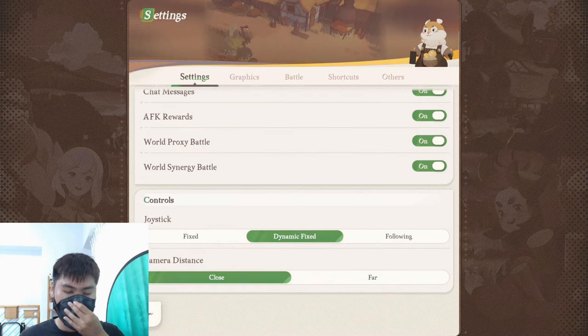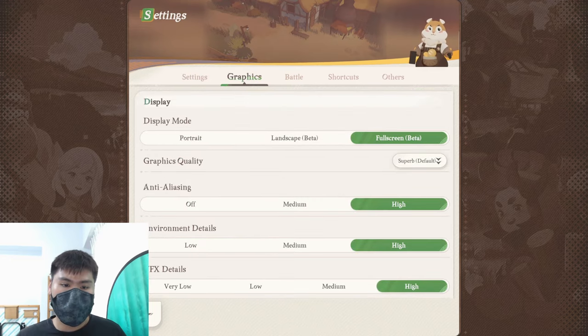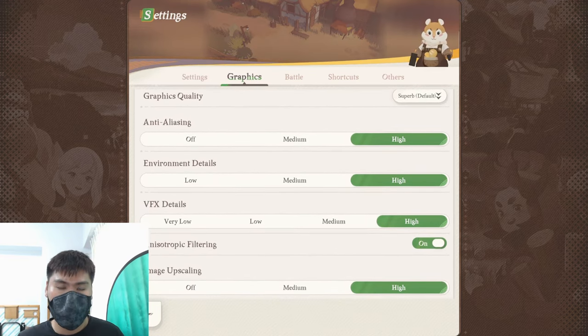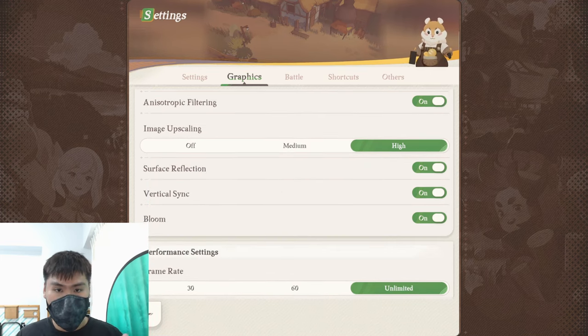Then we have the controls — choose based on your personal needs if you're using the joystick. For graphics, most of the time just choose the superb setting if you want to experience the full story experience. But if your device cannot support the high quality that superb offers, then just choose the lower quality ones and make all the necessary adjustments.